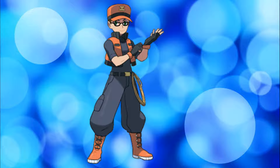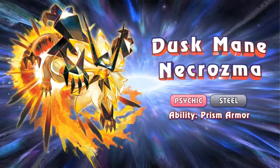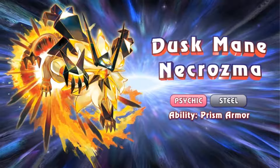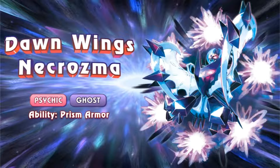Hey guys, this is Pokeranger Mike bringing you some new Pokemon news. A new trailer just came out for Pokemon Ultra Sun and Ultra Moon, and the first thing they showed off was Dusk Mane Necrozma and Dawn Wings Necrozma — the new forms where Necrozma takes over Solgaleo and Lunala's bodies.